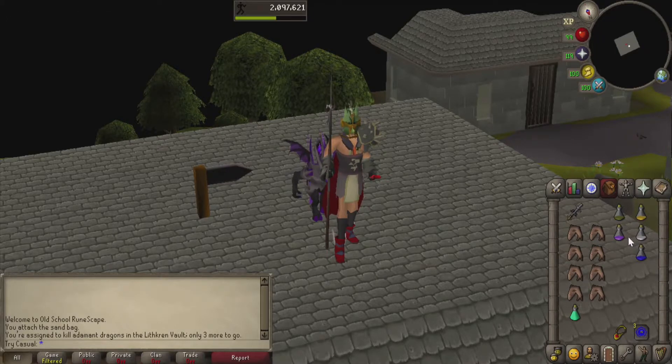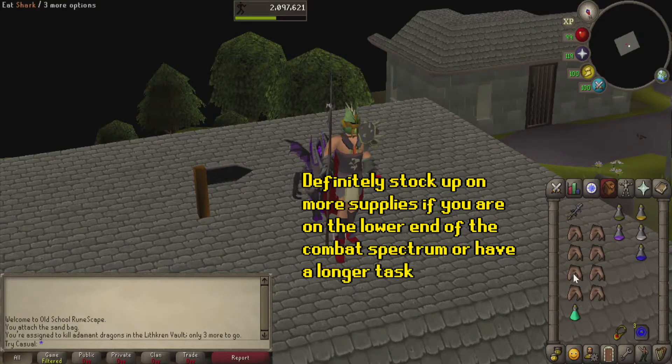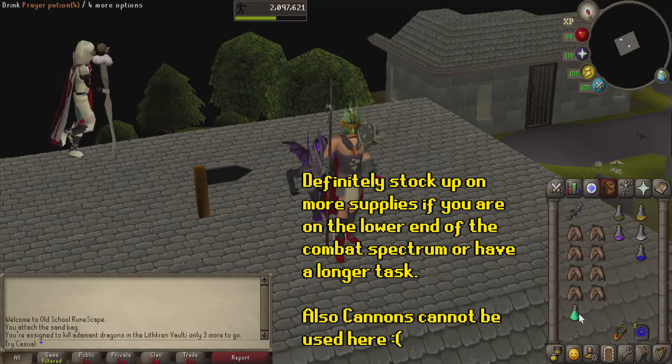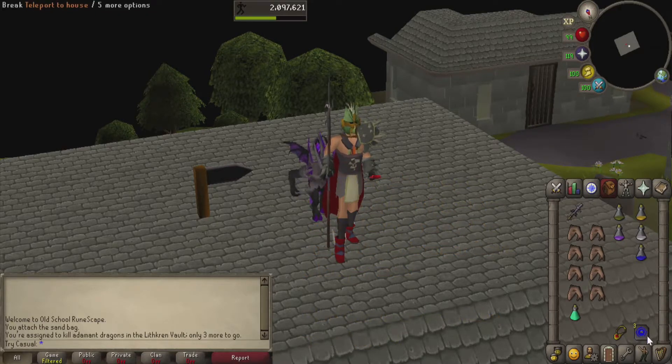Since we only have to kill three Adamant Dragons on our task, I'm only bringing one-dose potions. If your task was extended, I would definitely recommend bringing more than one-dose potions. We're going to have a handful of sharks to help us heal through this, and a prayer potion to keep our prayer up. A Dig Sight Pendant will help us get there, and we have our teleport out with the house teleport.